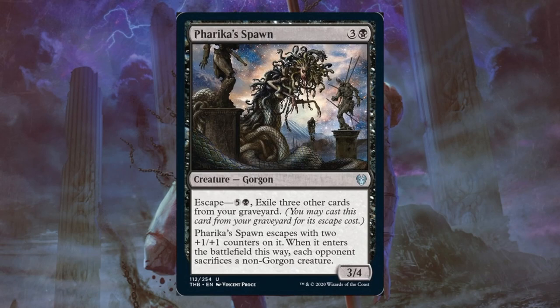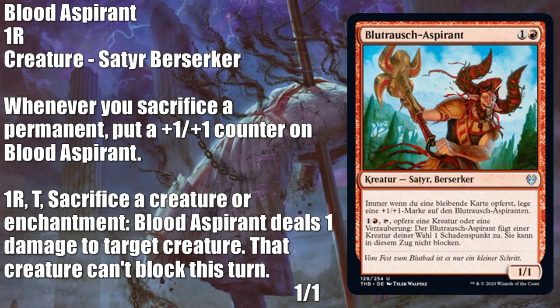This one's a German language preview — Blood Aspirant. For standard, maybe this could show up in some sacrifice decks. It could get big with Cauldron Familiar and Witch's Oven. However, those decks are pretty stacked, and I'm not 100% convinced this is going to add a lot of value, but it's definitely worth trying. In Limited, this is a fine card. It starts off kind of fragile — 2 casting cost, 1/1. You will have plenty of opportunities to use that tap ability. For a red and 1 tap, sacrifice a creature or enchantment to deal 1 damage to target creature — but maybe more importantly, that creature can't block this turn. So it might be able to get you past a board stall and perhaps create a situation where you can pull ahead or even close out a game.